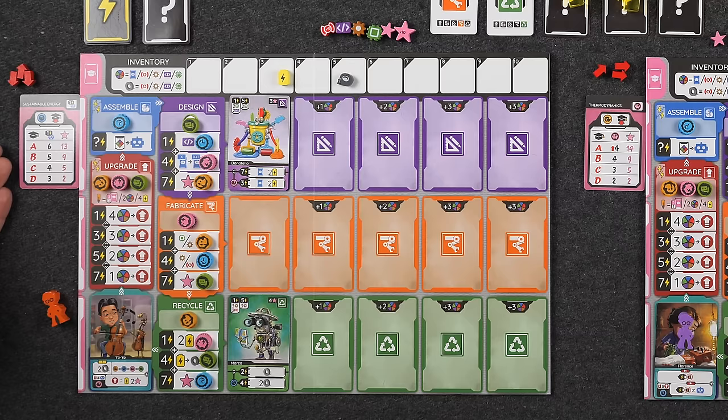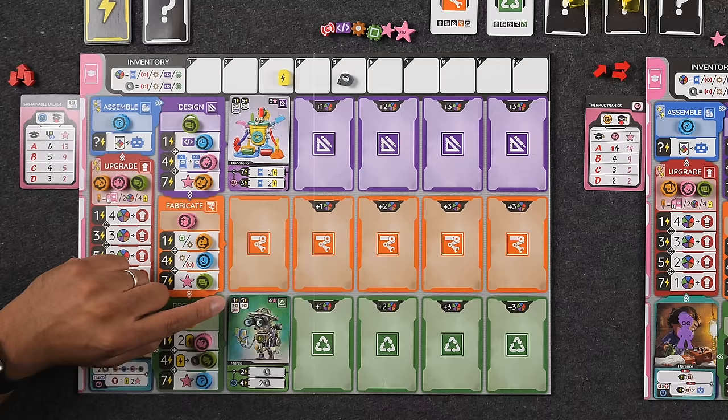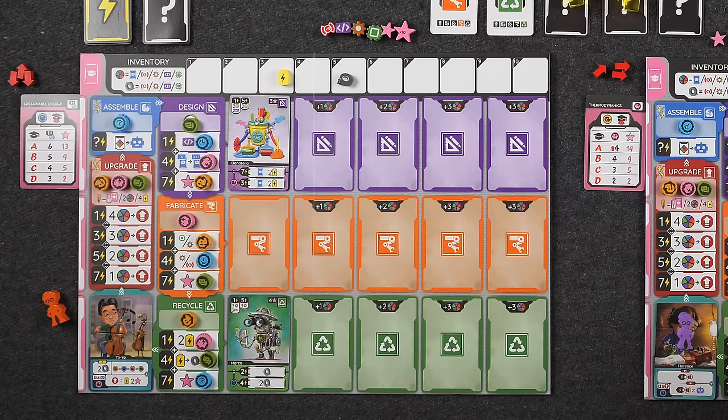My class card is Sustainable Energy, which wants me to build robots that have a one-energy cost option. I have two toward the six I really want to reach. The minimum is three, so I just need one more. One important detail we're speaking to you from the future to mention: we missed a setup rule — all players start the game with one free upgrade. As a result, our engines will be a little slower than they ideally should have been. Sometimes these upgrades enhance a robot or give extra ability when taking a specific action. Ideally we should have ended with more robots in play, so our apologies. Make sure you take your free upgrade when setting up.